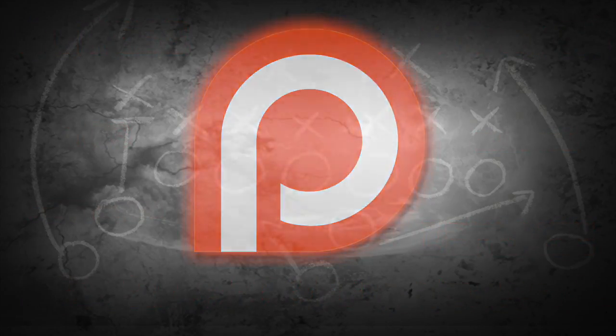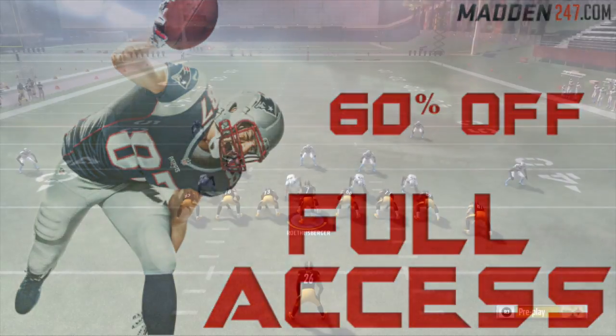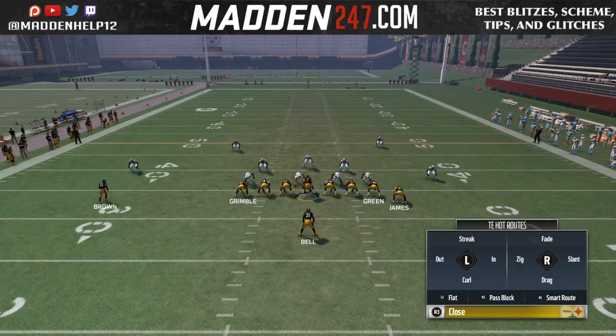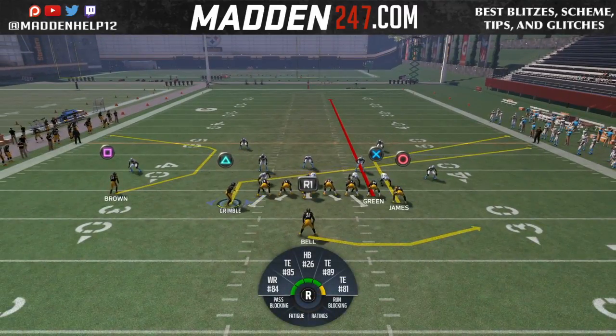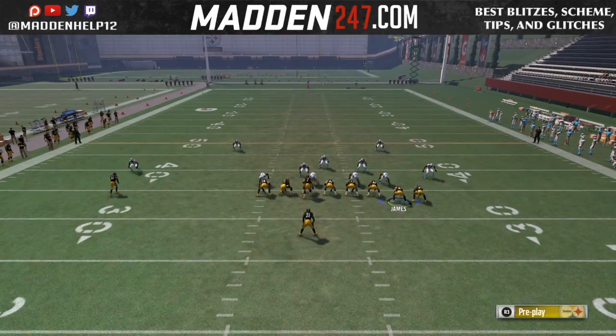What's up guys, we're back again with another quick tip out of the Jumbo Mini scheme formation. If you have a C route like in the Mesh play, or you can even do an out route, what you're going to see here is if we motion the tight end over and we have the running back swinging to the opposite side, it's like four routes on one side of the field.